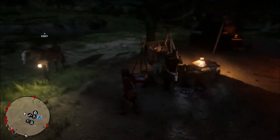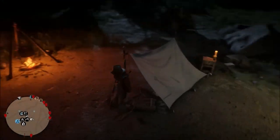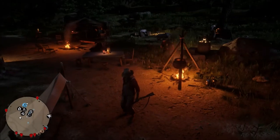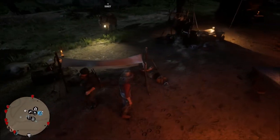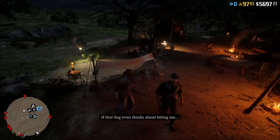Bring the carcass and hide to Gus's store and you'll receive two fast travel rewards and a snowy egret plume just for showing up. Also, if you decide to craft any trinket or coat while at Gus's shop, you're going to get 40% off any established or distinguished naturalist item of your choice.